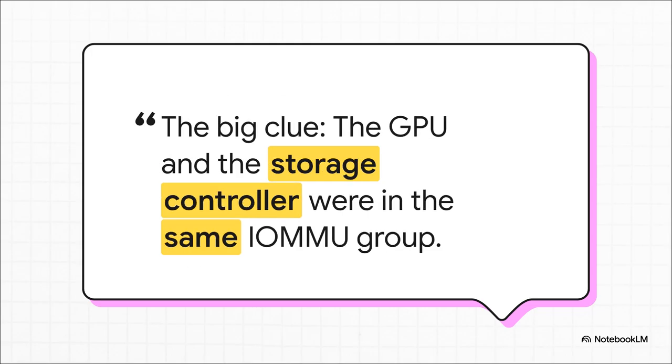So how on earth does resetting a graphics card cause all of your storage drives to just give up? This is where the real investigation begins. Running this simple command to check the IOMMU groups revealed the smoking gun. It turns out that the GPU and the storage controller — two things that should be completely separate — were lumped together by the system into the very same IOMMU group. And that's a recipe for disaster.